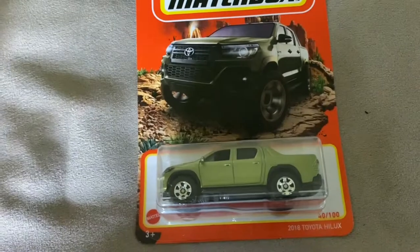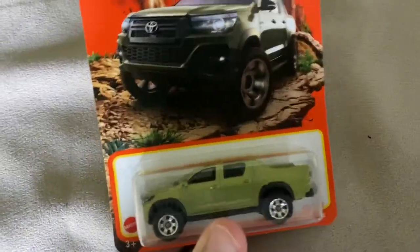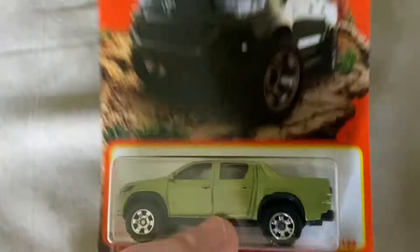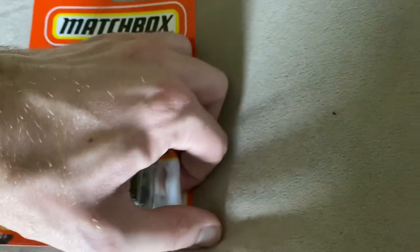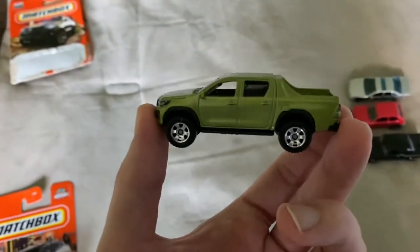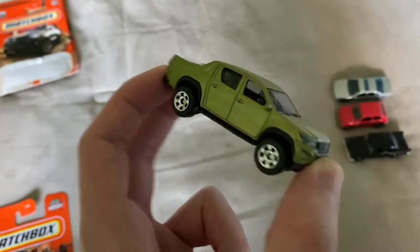Then we have the 2018 Toyota Hilux - or Helux, not really sure how it's actually pronounced. We don't have this truck here in the US, but at least Matchbox is making a model of it. I like that green that it comes in. There's an extra bit of plastic in the packaging for some reason - Matchbox does that sometimes. I do like the green on here and you got some nice detail for the badge and for the lights and stuff.